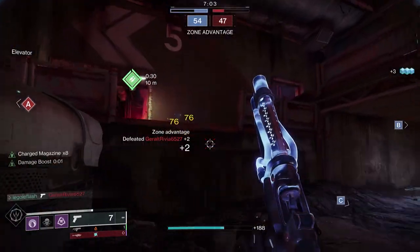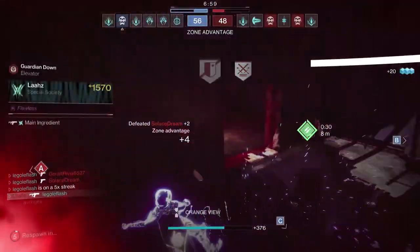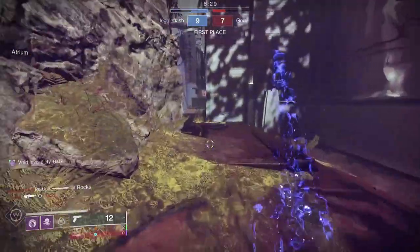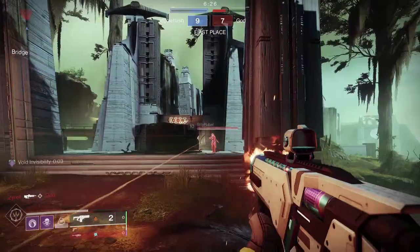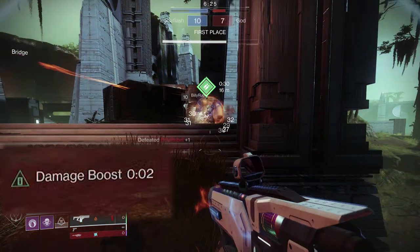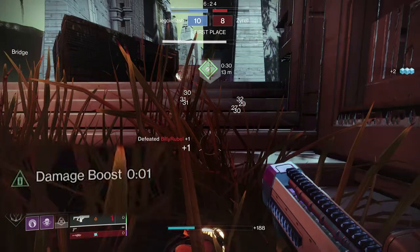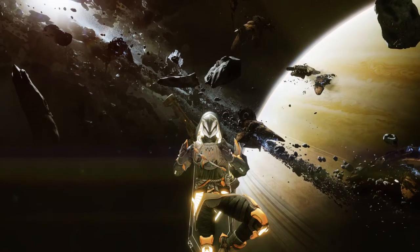It could be helpful on burst-fire and auto-fire weapons like autos, pulses, sidearms, and SMGs, where that very first bullet doesn't matter as much. But it's pretty clear this thing was made for fusion rifles. On your pre-charge for a fusion or linear fusion rifle, you come out of Invis and the damage perk activates before your bolts fire. It's honestly perfect — it's like in Avengers when Hulk puts on the Infinity Gauntlet and realizes it was made of gamma radiation. This exotic feels like it was made for fusion rifles.